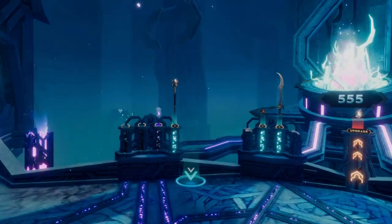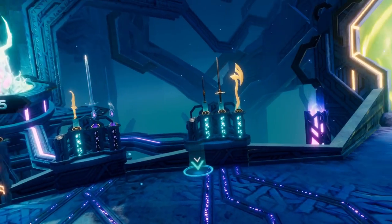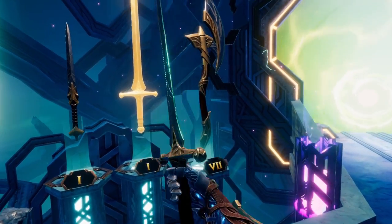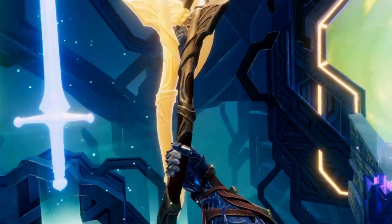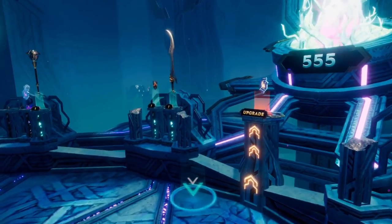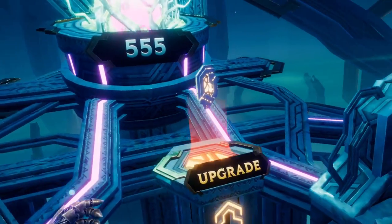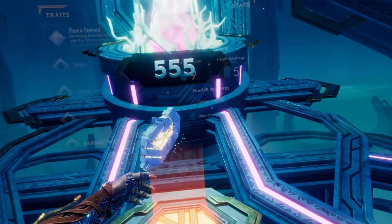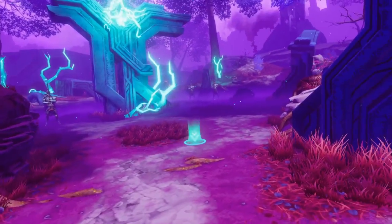This is also built on top of the actual hub world and out-of-dungeon upgrades that you can get with your weapons. You get a currency called Aether in this game and you can upgrade your base stats and certain attributes of your weapons outside the dungeon, so when you go in you already have those upgrades. As you go through the dungeon you can further bolster your stats to really help you beat the higher difficulty levels.